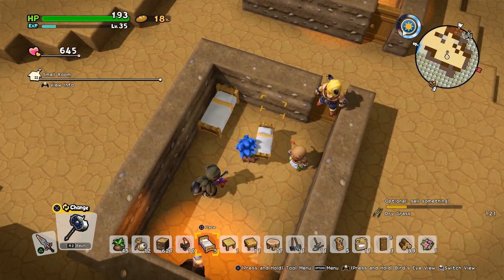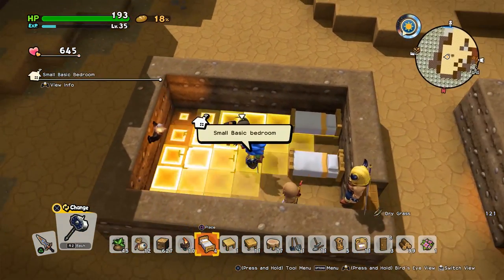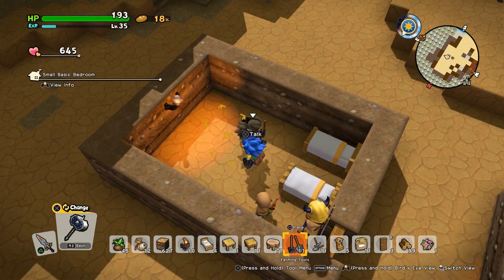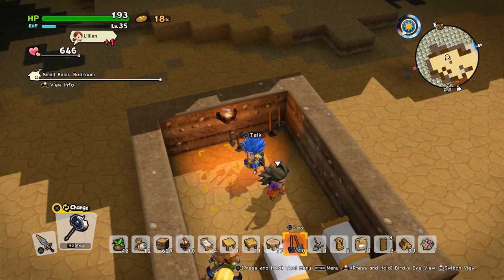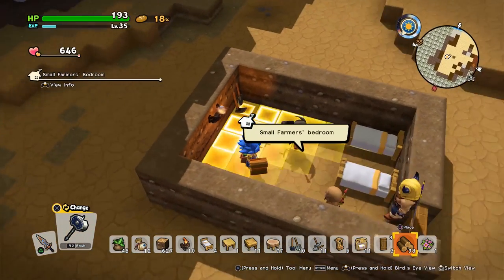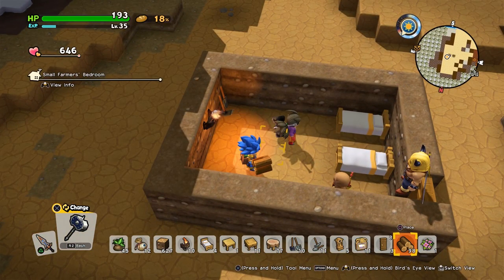Next up we are going to be making the farmer's bedroom. For this you need two beds, any light source — which you can see we've already got — a set of farming tools, and some firewood. Chuck that down anywhere you want, and there you go — small farmer's bedroom.